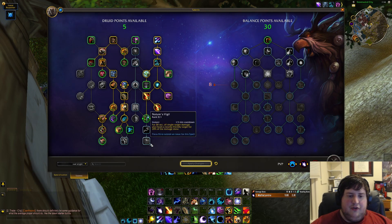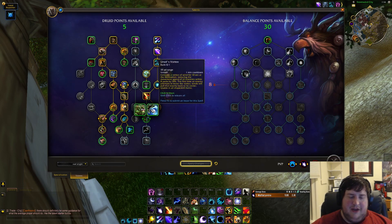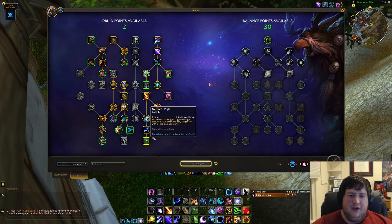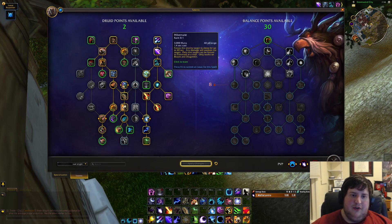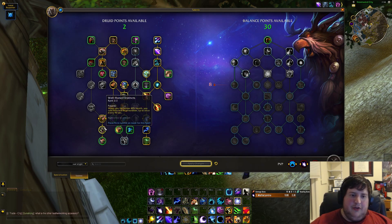Going for Nature's Vigil, which is our new cooldown that lets you heal people when you deal damage — it's similar to Vampiric Embrace in some ways. You have to pick between Ursol's Vortex and Mass Entanglement. I generally like Ursol's, then we get Innervate into Nature's Vigil. We're left with two final points on the tree — you can pick up Improved Stampeding Roar which makes your Roar a one-minute cooldown.